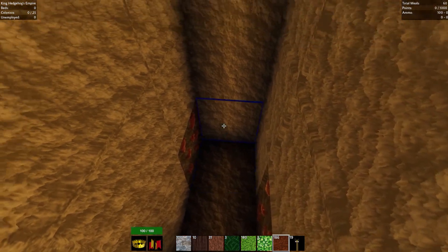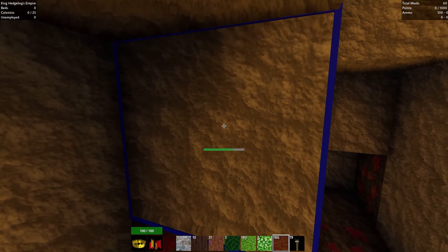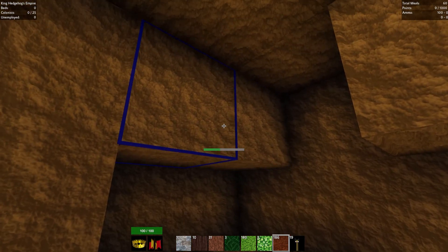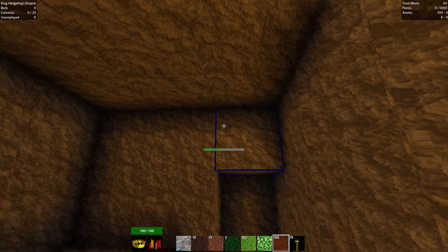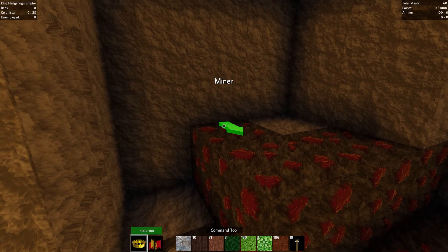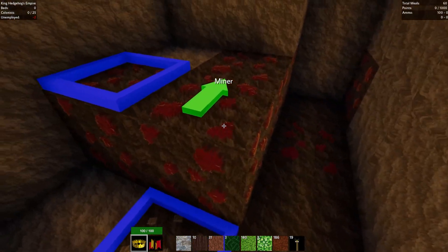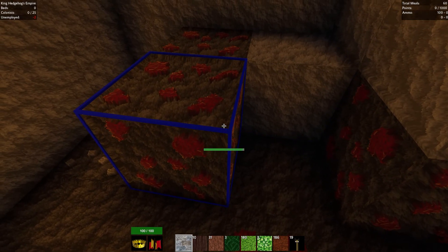There we go — that is the ore we're looking for. And there we also have zinc. I can place colonists on top of these and they will do the mining for us. The only problem is as soon as we hire colonists to do it, we need to feed them. But it kind of is a must. Let's get the command tool open — we want a miner. That is one there for that, one there for that. I'm going to remove these two so he has the ability to get up there.